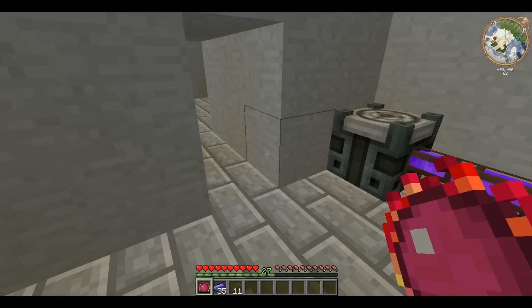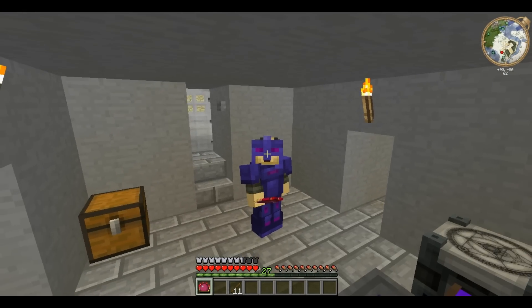Thaumium Ingots are a building material just like other things, so you can make armour out of them. The armour has the same defensive strength as Iron, however it is more durable and much easier to enchant. Thaumium lends itself to being enchanted both using Thaumcraft enchantments and vanilla ones. And this is what the armour looks like — it's very interesting looking.